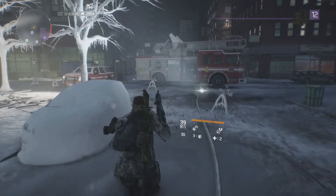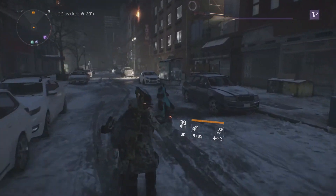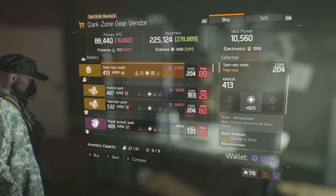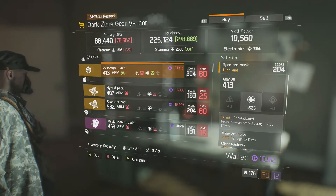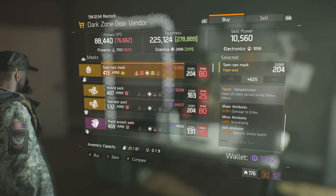So hopefully we'll be putting out some more videos. If there's anything you want to see — I know E3 was this week — please do let me know in the comments down below. Looking at the DZO2 vendor, we have the Stamina Mask. It's actually not bad at 625 stamina, quite high. And it also has Rehabilitated, which is the one that was broken and everyone made a big fuss about. So it might be worth grabbing that one.